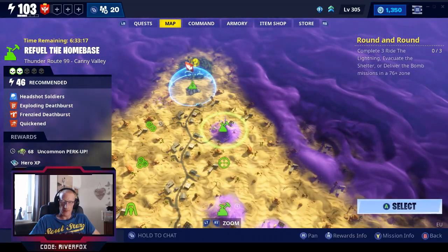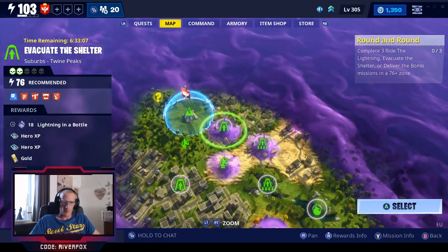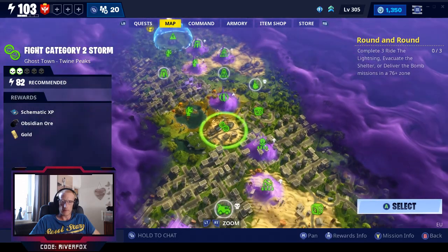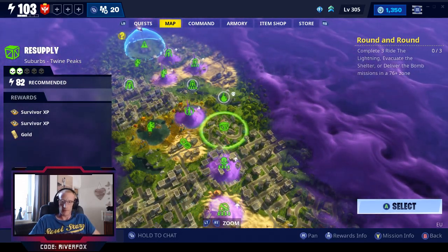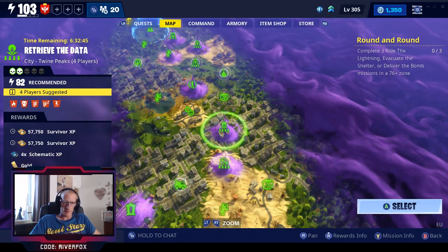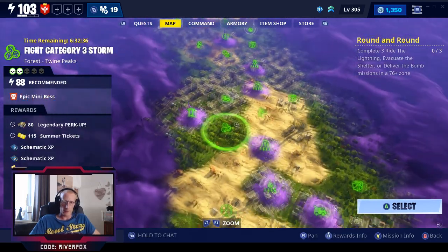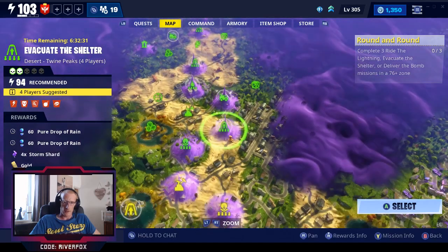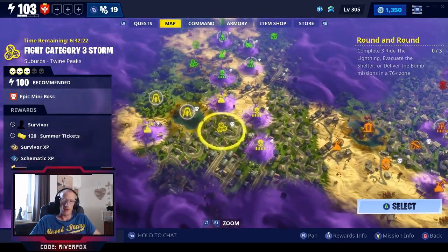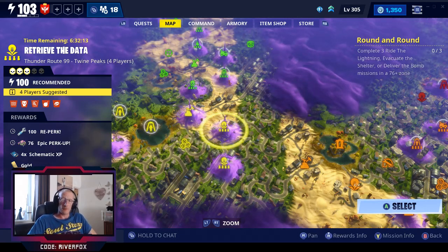Let's have a quick look at Twine Peaks for anyone who is in Twine. These missions have double hero XP, double schematic XP, and four times hero XP. There's also double XP on the Resupply. This four-person Retrieve the Data gives you 57,750 survivor XP times two, plus four times schematic XP as well. In Twine Peaks you do need a lot more XP and materials to progress, which is why you get much better rewards. Doing the four-person missions is literally the best way to farm your XP.